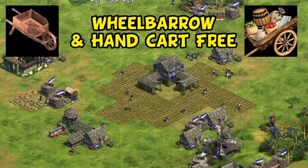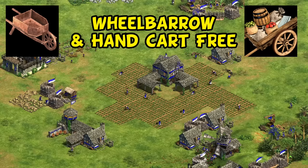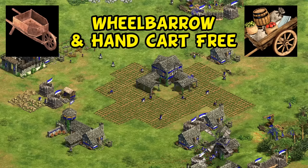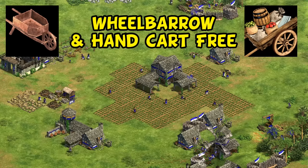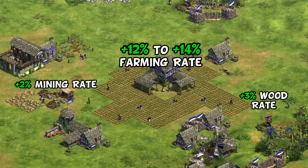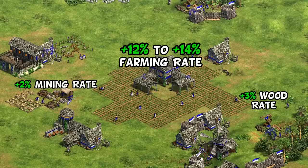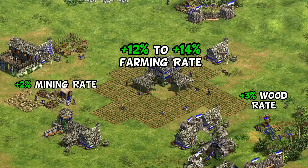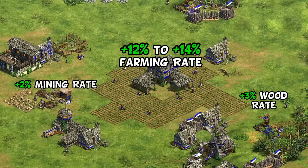Their final bonus is they get Wheelbarrow and Handcart for free instantly upon advancing, which is really what they're centered around and maybe best known for. It's difficult to overstate how good this bonus is, as it helps in three different ways. First, in Feudal Age, any farms you put down are instantly working 12-14% faster than most civilizations.